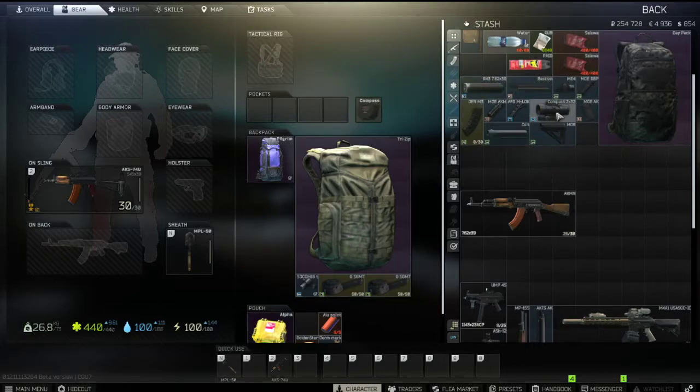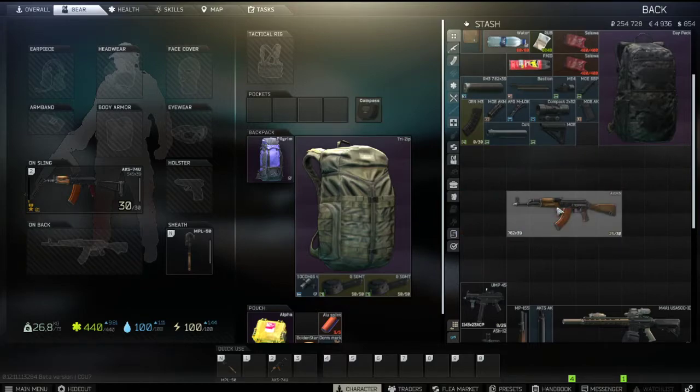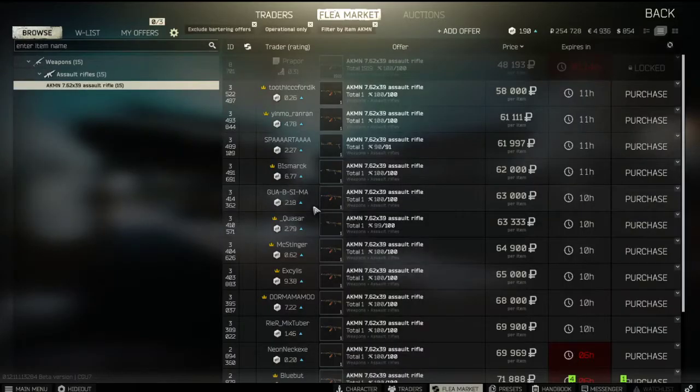I'll be posting all the required parts down in the description and in the comment section so you can buy them straightforwardly. First, you need the AKMN — it's available at Mechanic level 3. I didn't unlock it myself, so I bought all of these on the flea market. It's kind of expensive, but it's at Mechanic level 3. Make sure it's the AKMN.